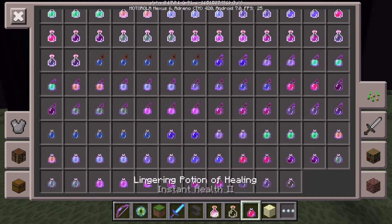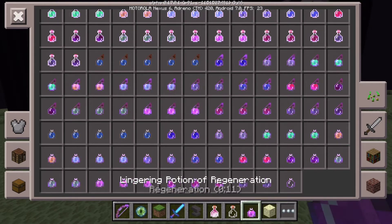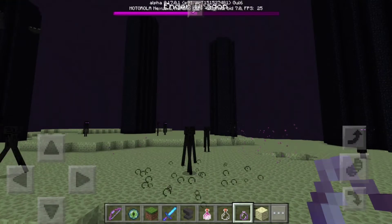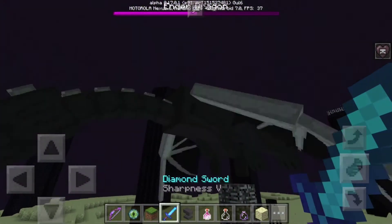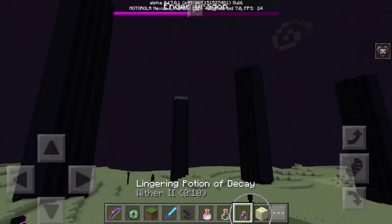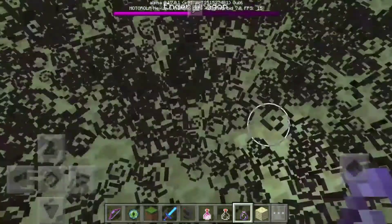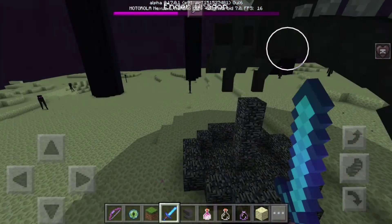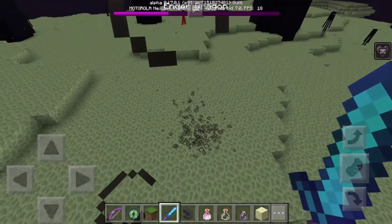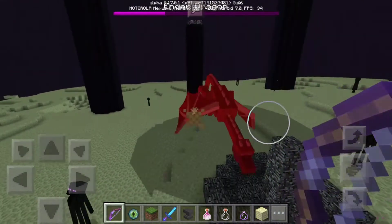These are lingering potions - you can use dragon's breath to make them. There's a potion of decay which gives a wither effect - that's pretty cool. Anything that steps in it gets that effect. The dragon's breath makes a cloud of particles, which is what you need it for. You can also turn it into healing potions. Maybe if you're playing Minecraft with a friend you'd want that, or something like that.